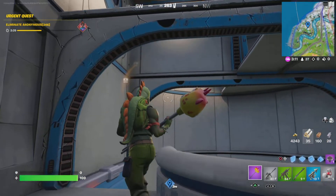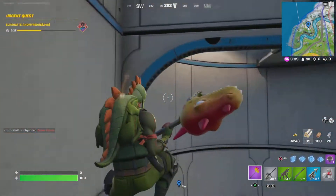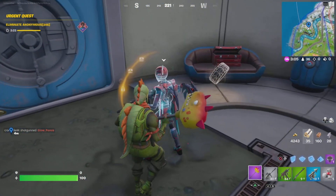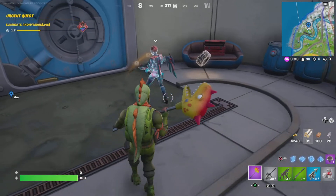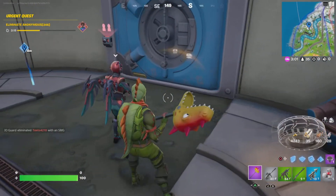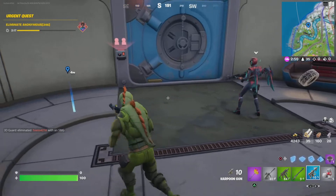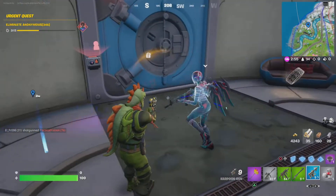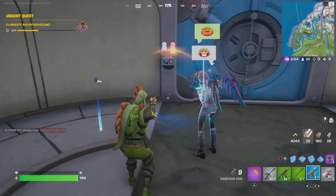If you need to open a vault and you're playing solo, first hire a character and then go into the vault but destroy the floors so that the character will fall straight through to the vault. If the character won't come closer and you happen to have a harpoon gun, just harpoon them and it'll bring